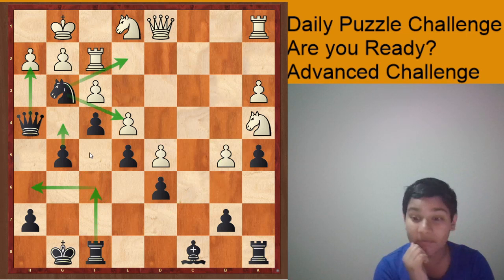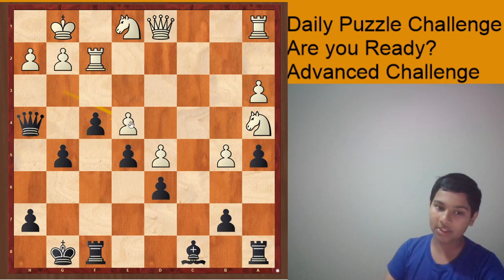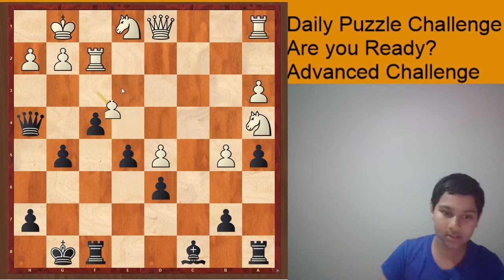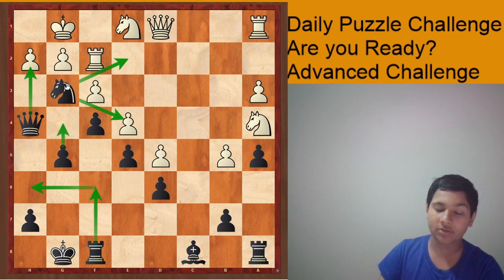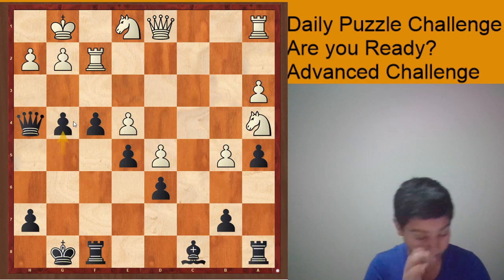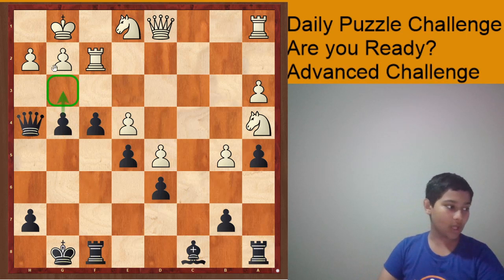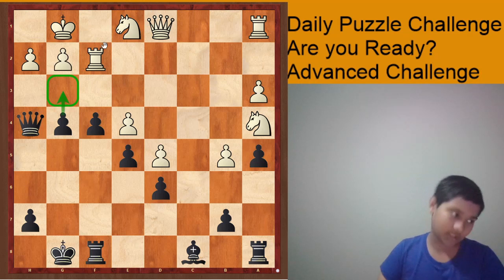The checkmate was obviously very hard to find. So if knight e4 — well, as I'm sure you realized — free knight. You might think, after knight here, takes, after g4, is this any good? Now we're threatening g3. Well, not really.